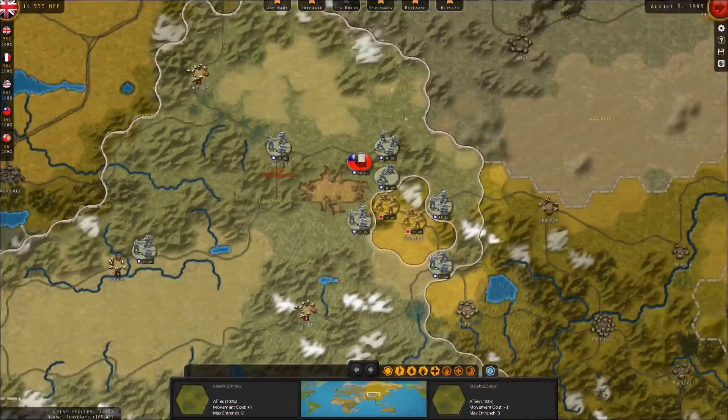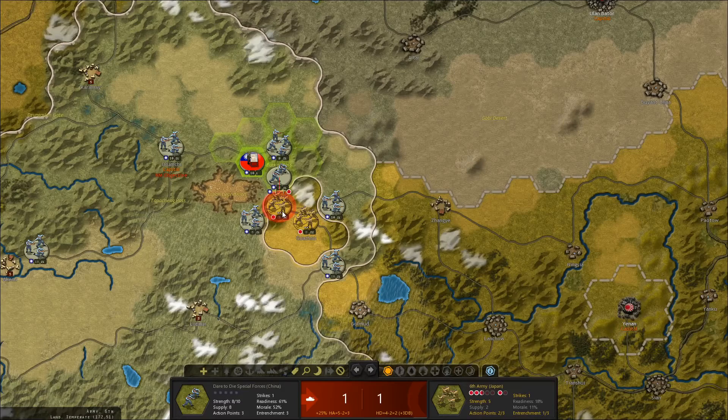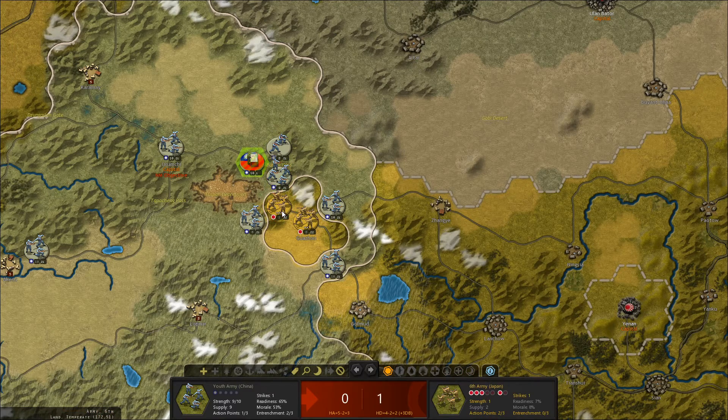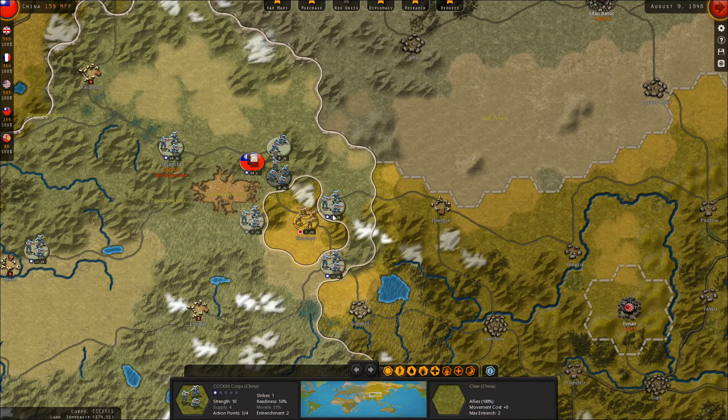We don't want to forget about the Chinese — we've got these two Japanese armies surrounded. I don't know that I'm going to be able to destroy these guys. Special forces did some damage here — the youth army came in, nice! And the Cyan Corps finished off that experienced Japanese army.